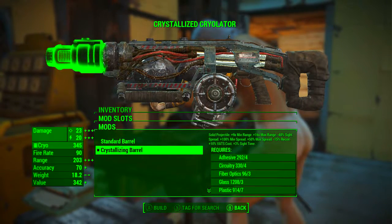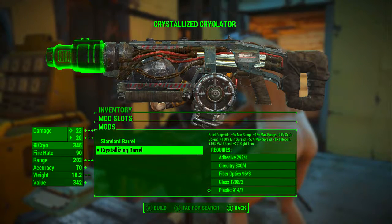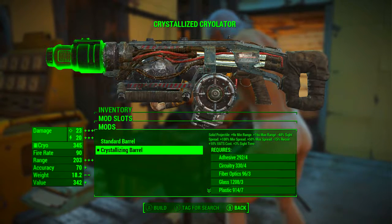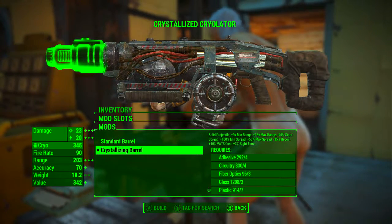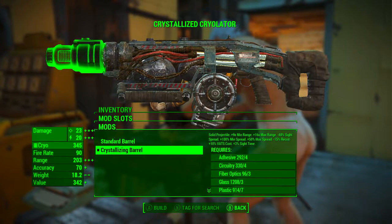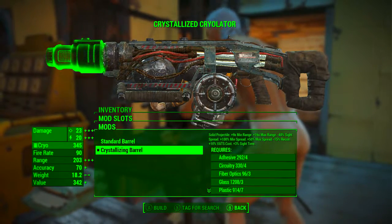The crystallizing barrel turns the projectile into a solid, plus 9x minimum range, plus 16x maximum range, minus 40% sight spread, plus 100% minimum spread, plus 50% max spread, minus 15% recoil, plus 10% VATS cost, and plus 3% sight time. I'll talk more in depth about this modification later on in the video.